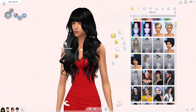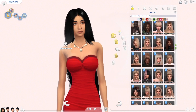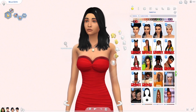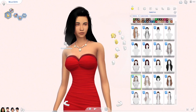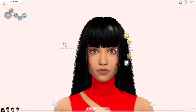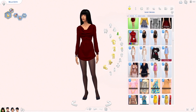Hi everyone, welcome back to my channel, it's Nikki here and today I am doing a townie makeover challenge. I thought I'd start this challenge with one of the most well-known families in the Sims, and that is the Goth family. With this challenge I wanted to make sure that I didn't touch their genetics, so I didn't change their facial features apart from eyebrows.